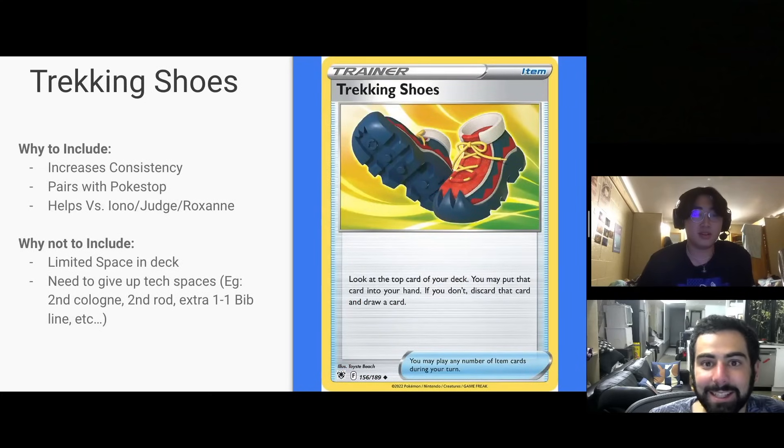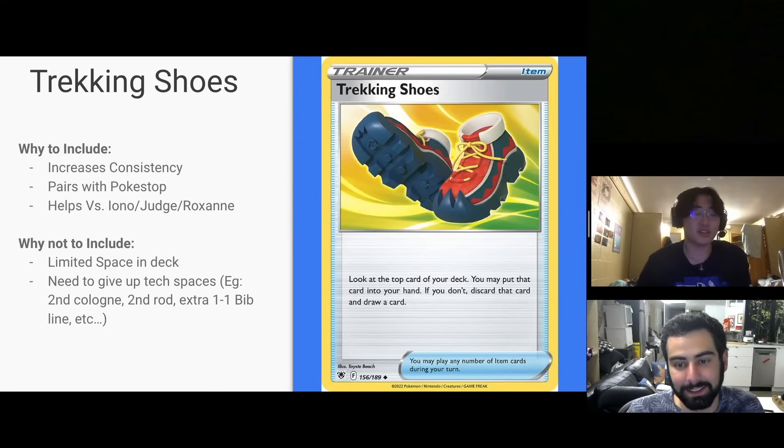Both of us love Trekking Shoes. It's a great card in almost every deck — it helps with consistency and combos really well with Pokéstop. The problem is we just could not find spots for it. This deck is super tight. We'd have to cut tech cards like the Colognes, Bibarel, or the second Super Rod. It does help the deck's early game a lot, which is one of the biggest struggles. There was even a Trekking Shoes build from a local player, Tyler Anner. But ultimately there's just no space in the deck.